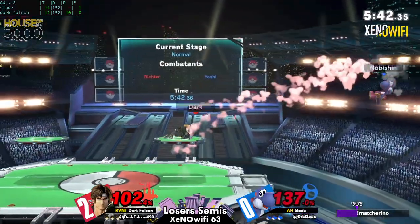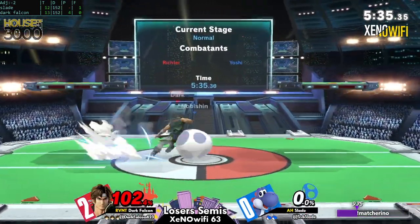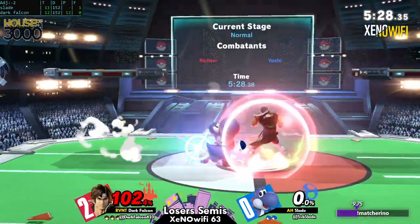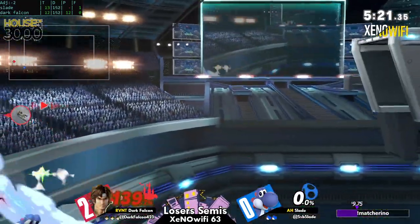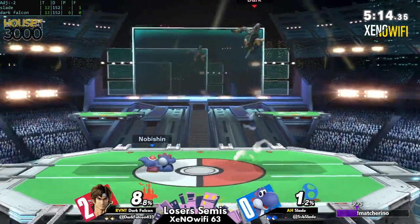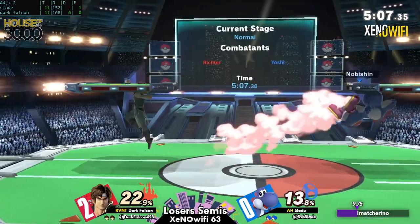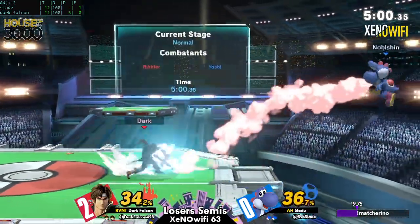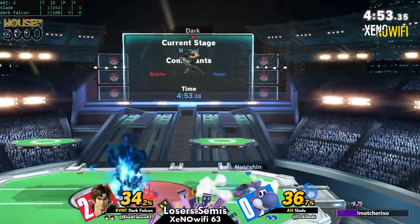Dark Falcon respects the reverse cross, but these axes have done their work and keep on doing them. The coverage on the neutral getup has been so good for Dark Falcon. Yoshi can be using his double jump from the ledge more. Even though you take damage from the cross sometimes, just getting out of that bad situation — especially at higher percents where there's the threat of being converted into a kill — it's worth it to just eat the hits.